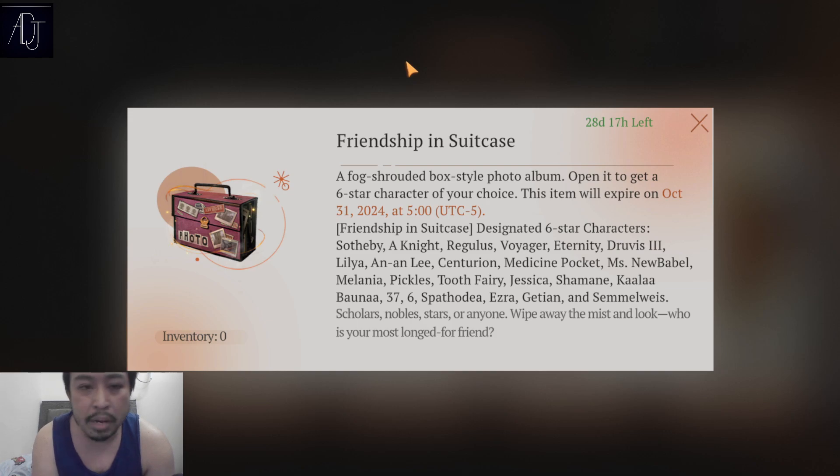Tooth Fairy is tested to be a really really good character, and up to this point she's still pretty darn good — she's pretty meta. I don't think there is a strict meta in Reverse 1999; most stages can be cleared by even low-rarity characters, but six-stars make them really easy or give you a much easier time clearing them.